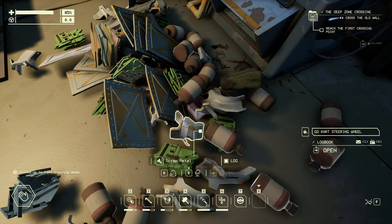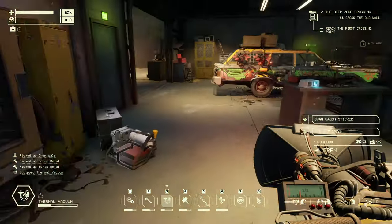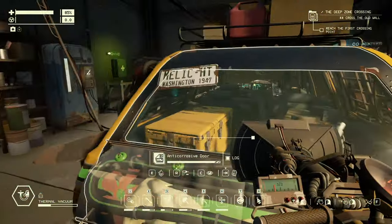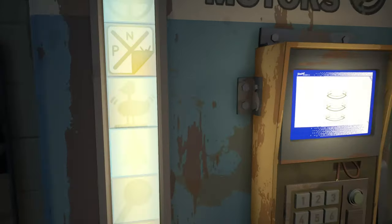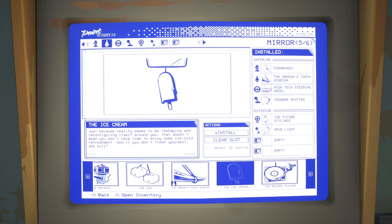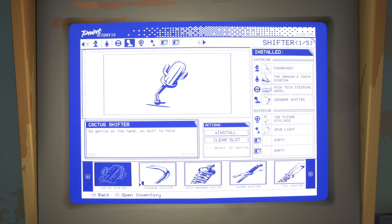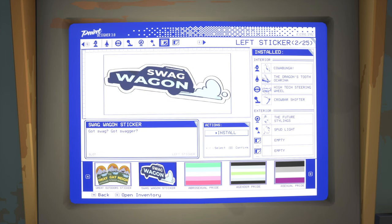A go-kart steering wheel. What's that under there? The ice cream — whoa. I think the first thing we had gotten from all that was also a star thing, right? The very first one? Maybe not. So: steering wheel, ice cream, and a swag wagon sticker — oh my god, our first sticker! Although I do like the horn a lot. And then a go-kart steering wheel — nah, I'm keeping the dragon tooth, I like it too much. The swag wagon sticker — yeah, sure, it is in. Nice.